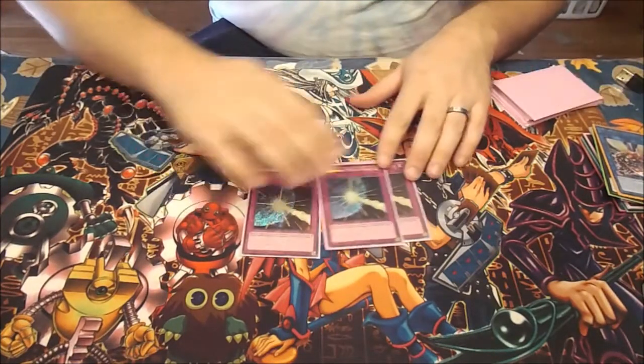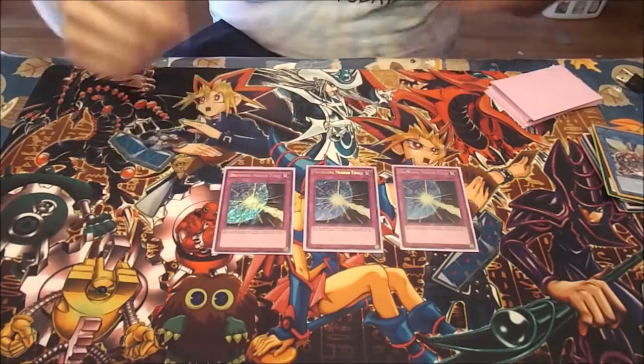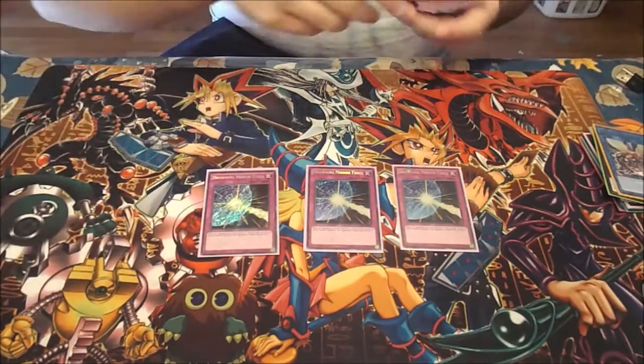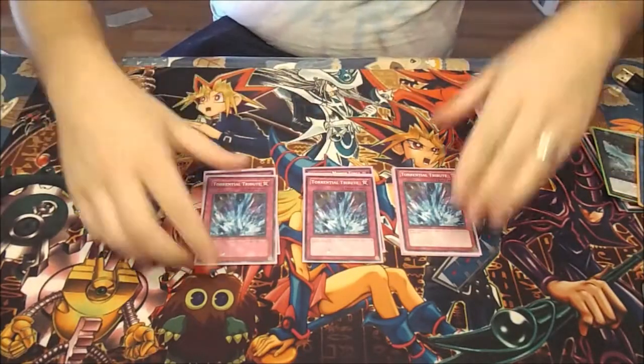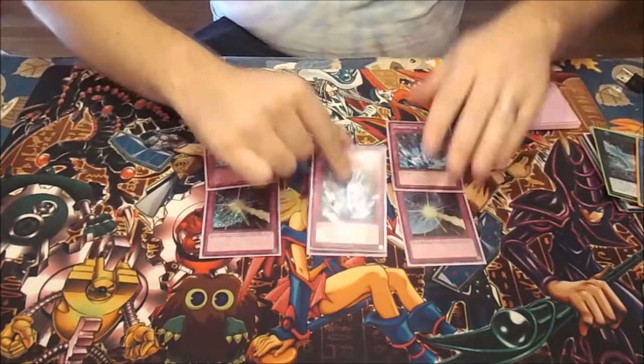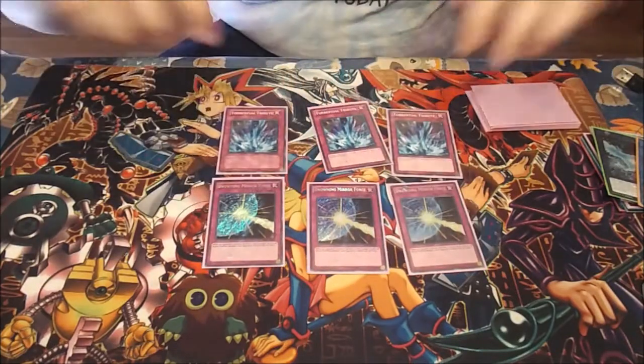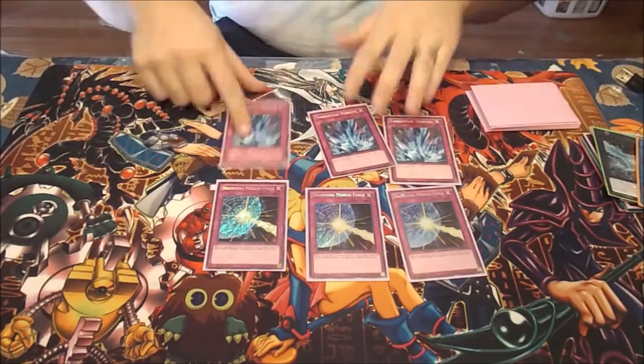Then three Drowning Mirror Force. This card is really amazing in Yosenjus because you never control any Yosenju monsters on your opponent's turn. Three Torrential Tribute for the same reason — since all Yosenjus bounce back to your hand during the end phase, that's why we play three Drowning and three Torrential.